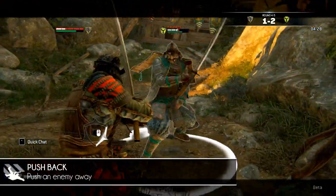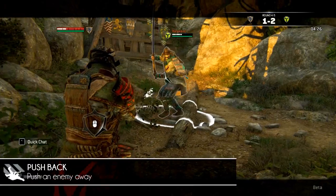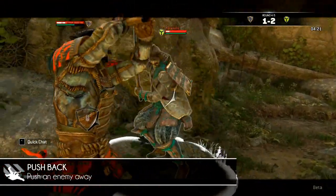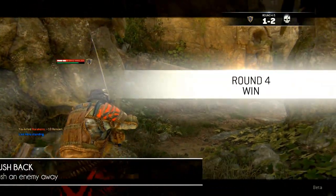Pushback pushes an opponent away, after which you are free to perform an attack. Don't confuse it with knockdown, because your opponent will not fall.